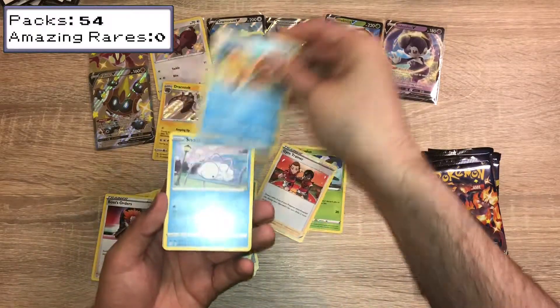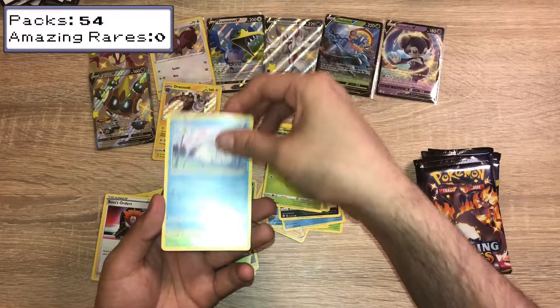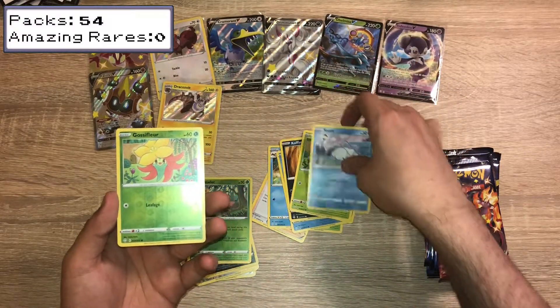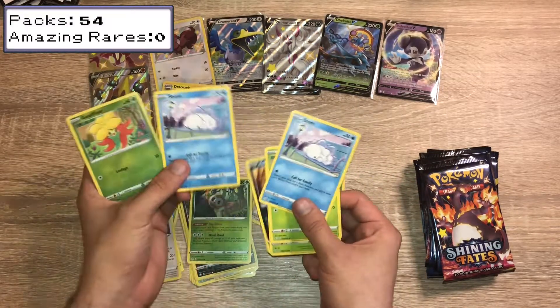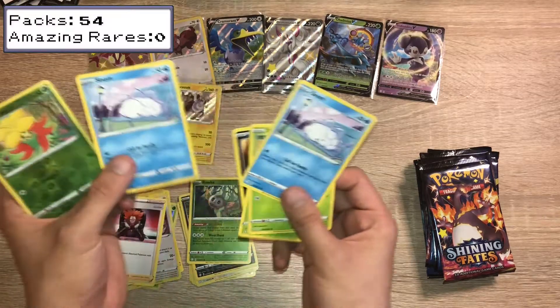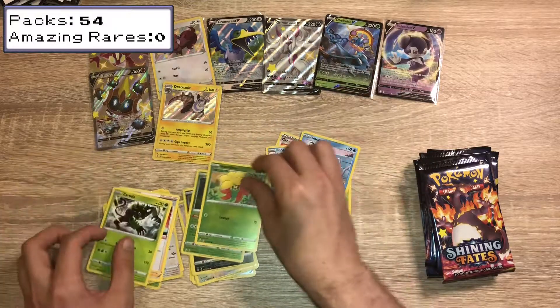Trapius, Gym Trainer, Floatzel, Snom, Koffing, Cacnea, Gossifleur, Snom. Wait, what? Two Snoms in the same pack — I've heard that happen before, two of the same card in the same pack. A Gossifleur Reverse Holo and a Zerud Non-Holo.